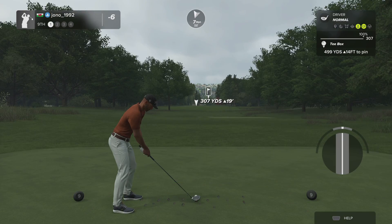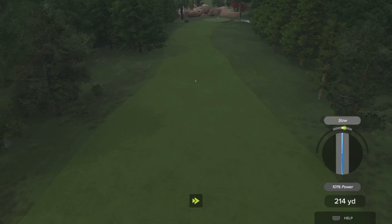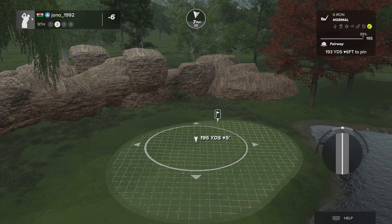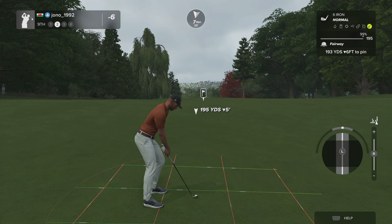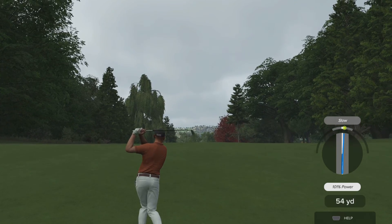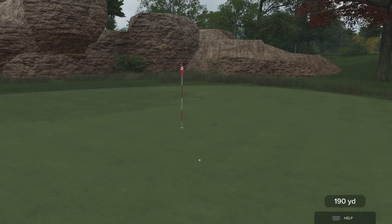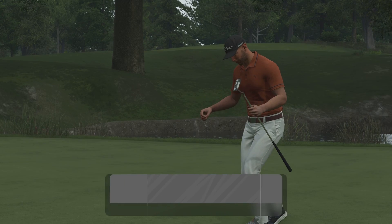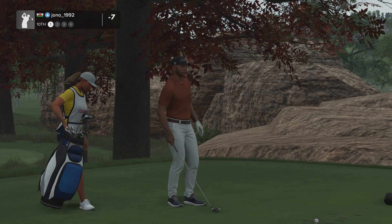Wind's blowing right in our face on this one. You make good contact. This one's about 195 out. And that's another green in regulation — this putt's about four feet. And as that drops, that marks down your fifth birdie so far today. Okay, seven under par at the moment — see what you can do here on the tenth hole.